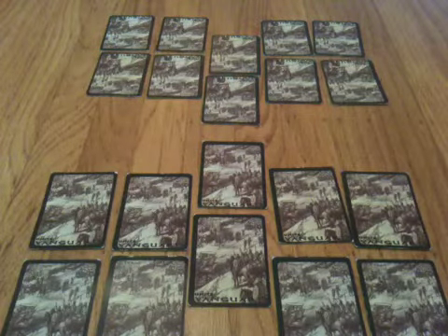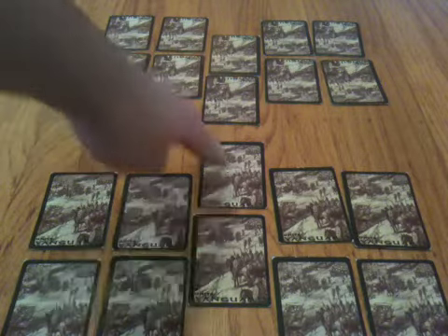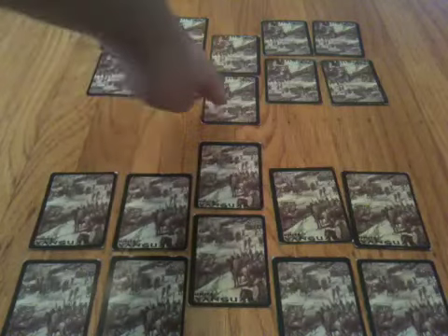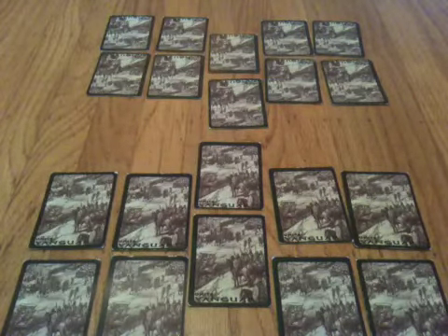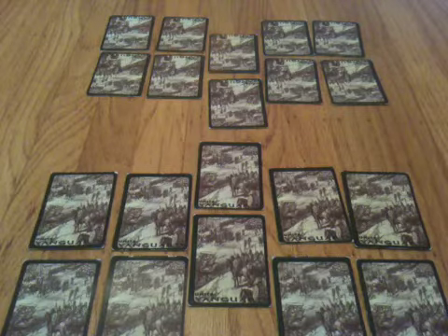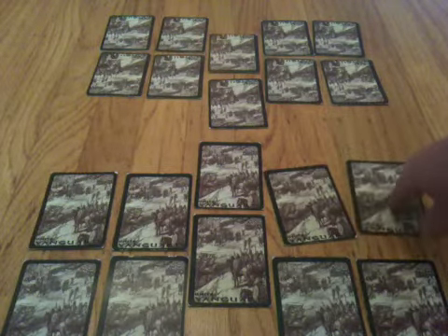The second rule in Vanguard Rome is that cards will always attack directly across from them. So when my Vanguard card attacks, it will attack the card directly in front of it. It does not have the choice to attack any other cards. Similarly, if this card were to attack, it would attack directly across from it, in front of it.